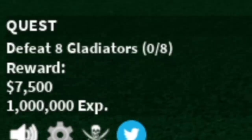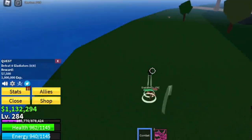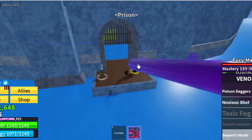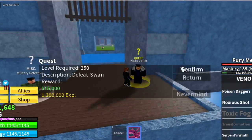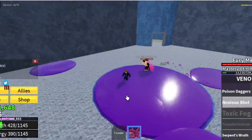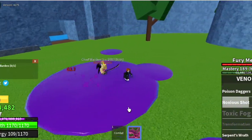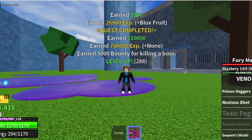Start defeating the Gladiators at level 275 — just lure 4, jump, use your skills, defeat them. You need to defeat them twice to finish one set. Don't forget: at level 200 you can start defeating the Swan, and the Chief Warden too if you want for extra experience. After that go back to the Coliseum and defeat Gladiators. Our goal here is to reach level 300.